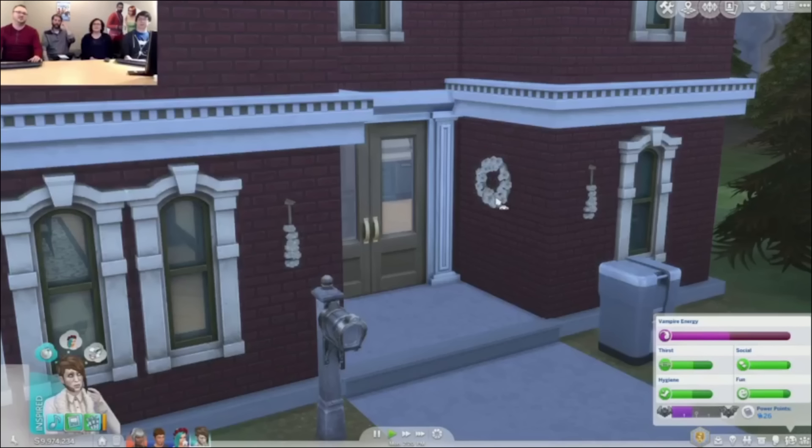There's also one last lot trait called Vampire Nexus, which makes vampires more prone to show up on your doorstep. One lot in Forgotten Hollow already has this — they kind of compared it to vampire catnip, which I thought was pretty funny. If you want vampires to stay away, you can put garlic around the house. If your human sim sees it, it'll just look like regular garlic, but if a vampire views that same garlic, it'll have fumes coming off of it — something they definitely want to stay away from.